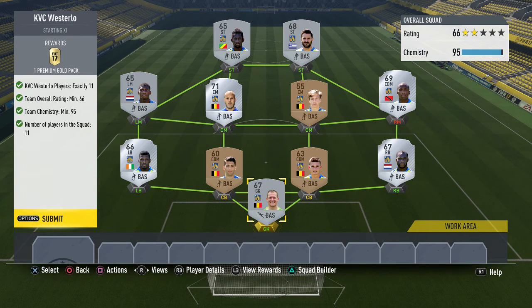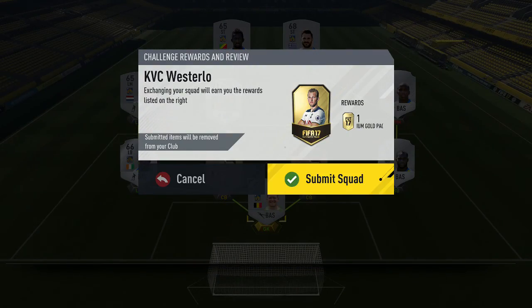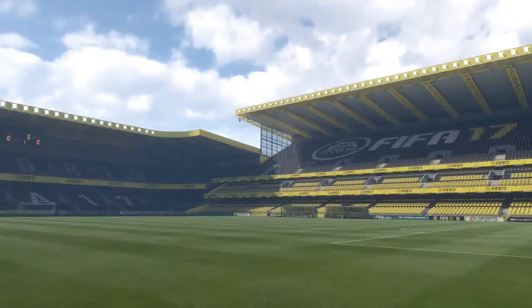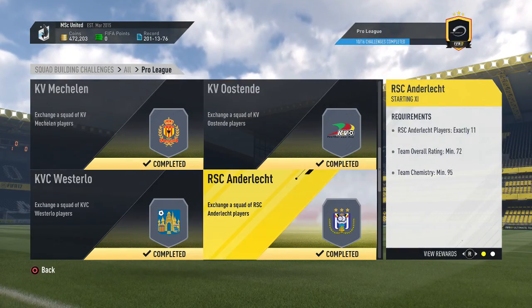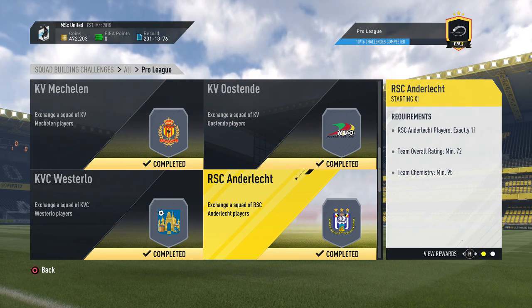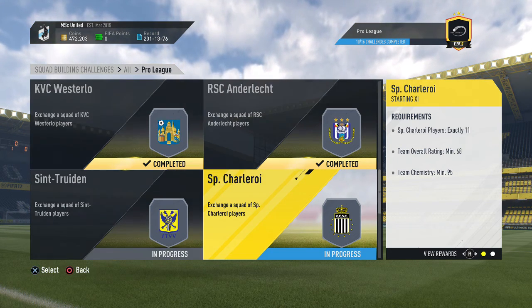Next up is Waasland-Beveren - another cheap team. I almost spent 3,000 coins for a 7,500 coin pack. It looks fairly expensive with only three bronze players and the rest silver, but some silvers go for discount prices - 200 to 300 coins each, none went above 1,000 coins. Anderlecht is the team I completed before, so I'm skipping that one - we'll only complete the remaining 15 teams of the league.